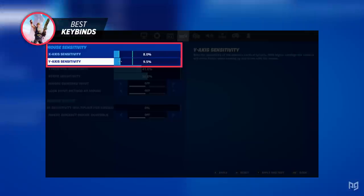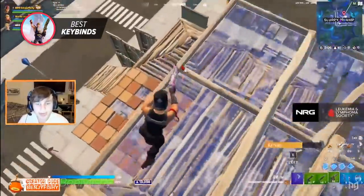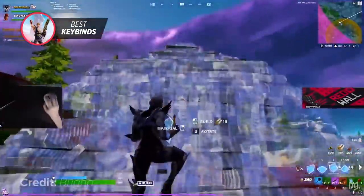A perfect sensitivity that many pros use is 8.0% on both their X and Y axis. This is considered the perfect sensitivity because it is right between the low and medium range, and really allows pros like Booga and Benji Fishy to have the perfect mix of fast mechanics and really accurate aim.